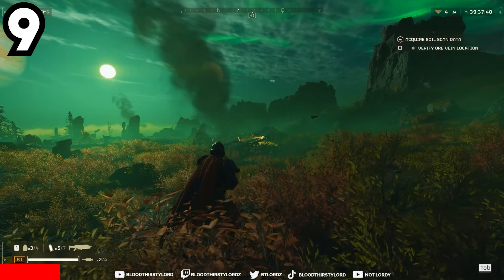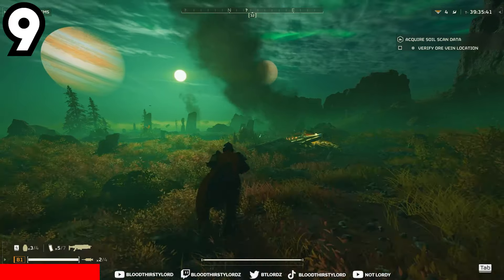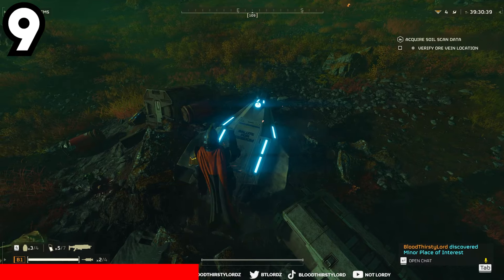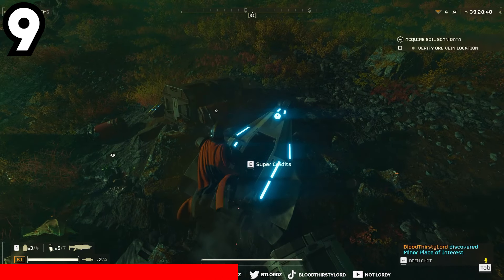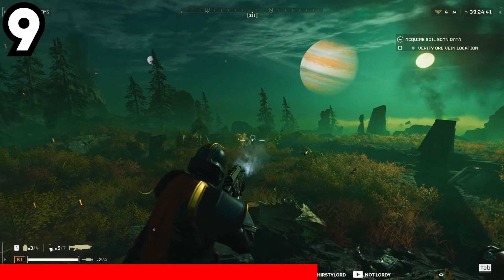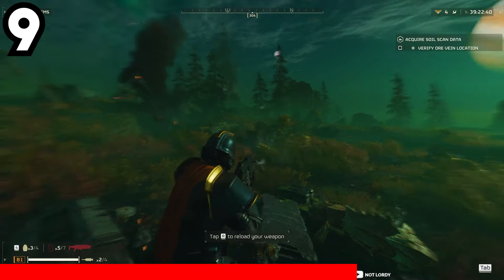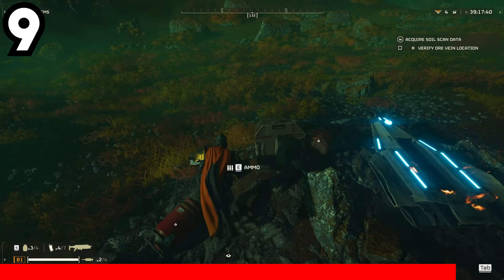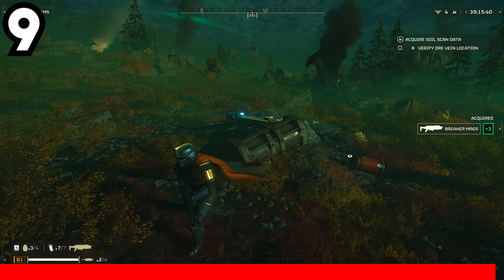When in a mission in Helldivers 2, if you see flashing beams of light, that indicates an area with loot which can provide super credits, medals, requisition credits, or guns to use in that run. Make sure to always go to these destinations, and in most cases nearby you will also find samples, which are very important to upgrade your ship and stratagems.